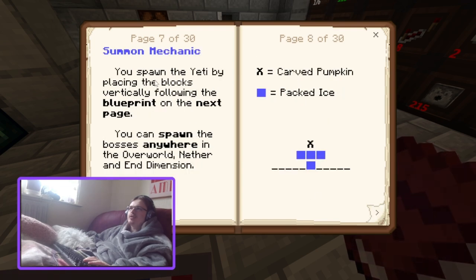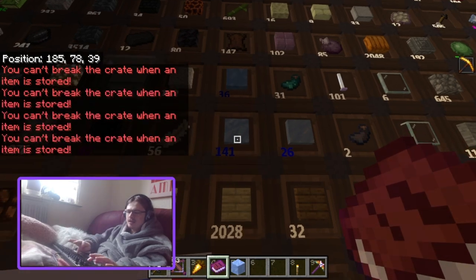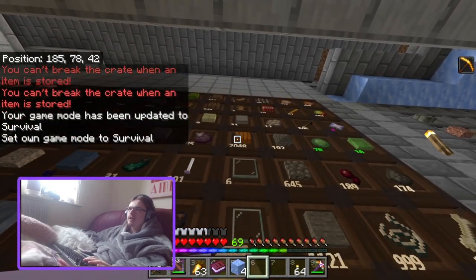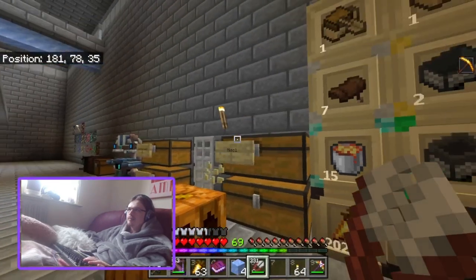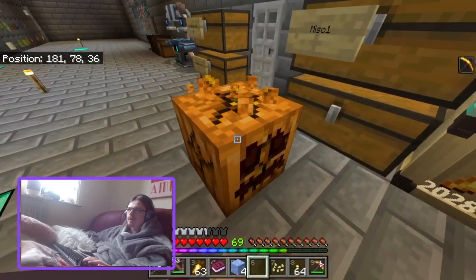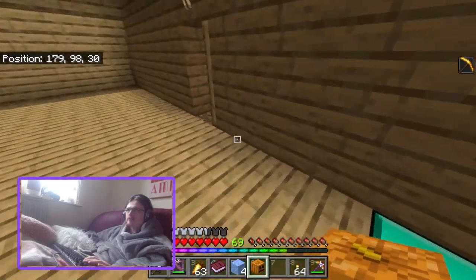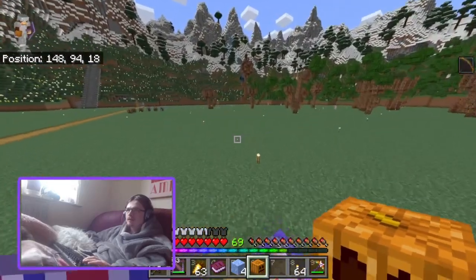Summoning mechanic: you spawn the Yeti by placing blocks vertically following the blueprint. You can spawn it anywhere in the overworld — never in the End dimension. You need a carved pumpkin and four packed ice. So that's one, two, three, four packed ice and a carved pumpkin — that's just a pumpkin that's been sheared with a pair of shears.